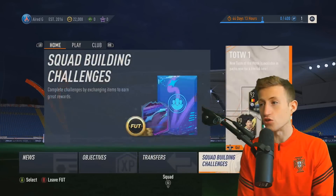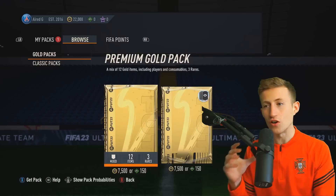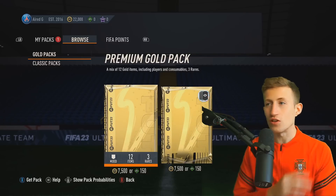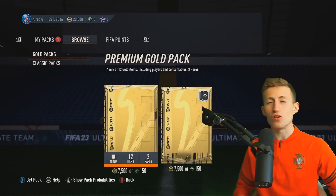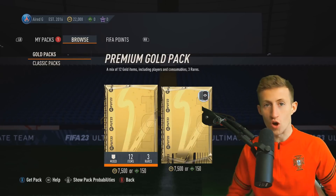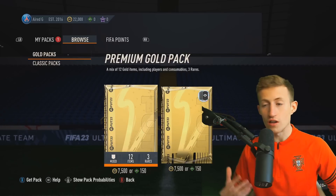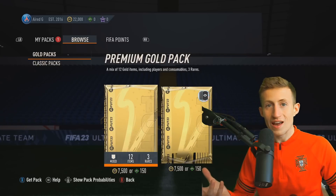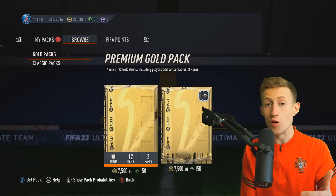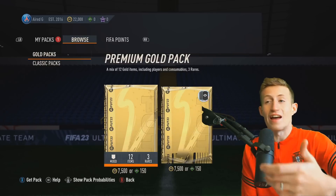When you do get your 4,600 FP, you may want to go straight into the store and open gold packs right away. I get that completely, but I would say wait a little bit - don't do it directly on the 27th. Give it a day or two, because imagine how many people will be opening 7,500-coin packs. There will be so many cards flung onto the market, prices will keep dropping as people undercut each other until they hit the lowest price range.